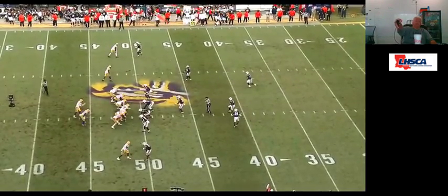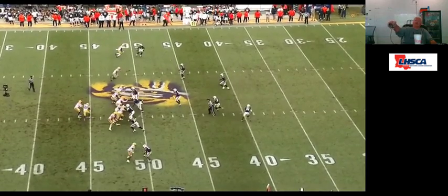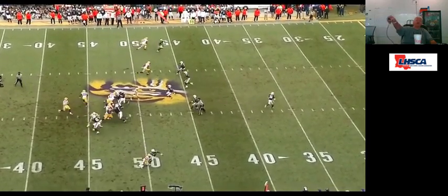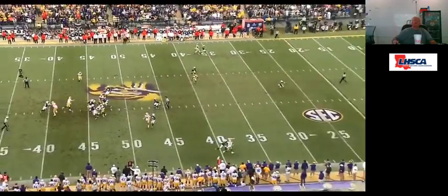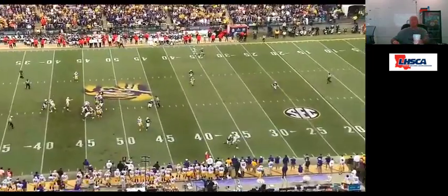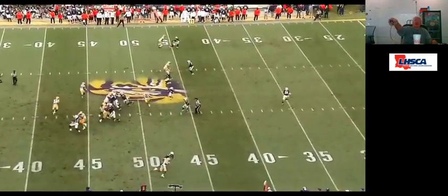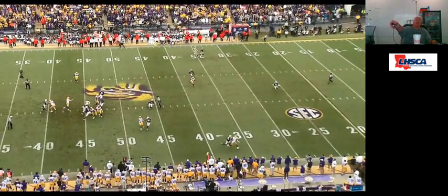Same thing — play-action pass. Take it on a wide play. We even get a chip put on our tight end right here to help our tackle out. We're reading this safety. He rolls to the middle — that's the matchup we want, take it. If he didn't like it or got held up, he'd get back to the middle of the field read right here, which is also open.